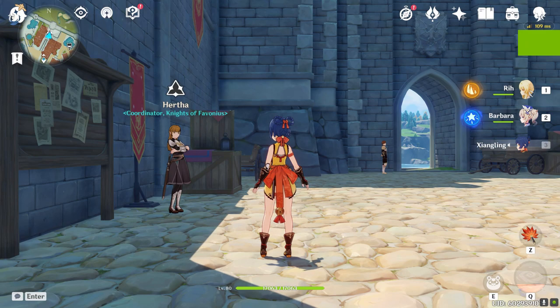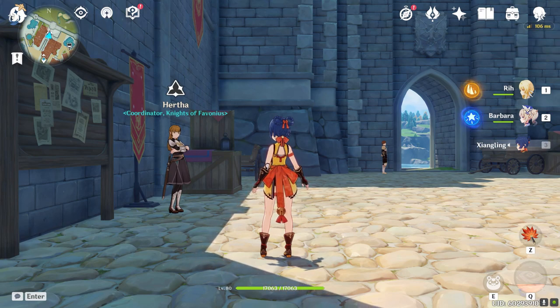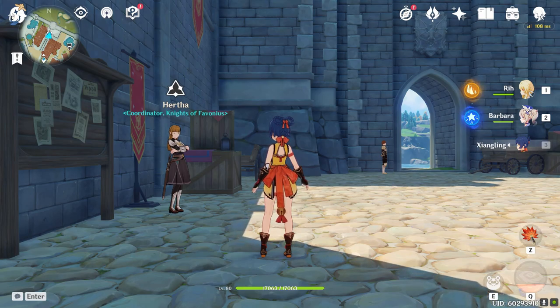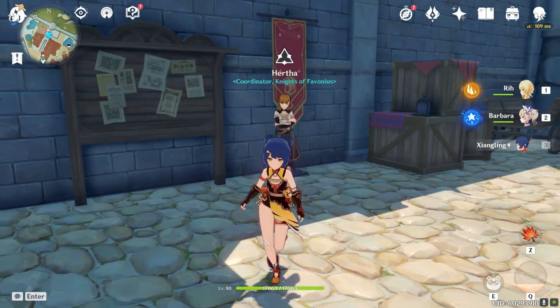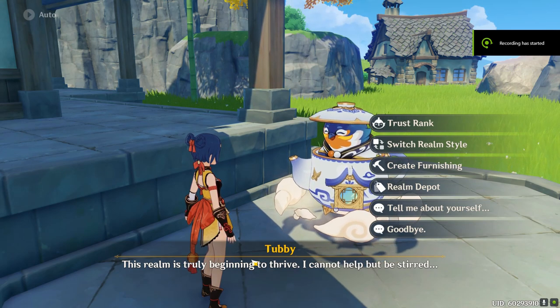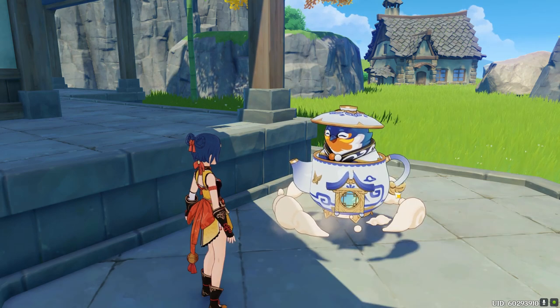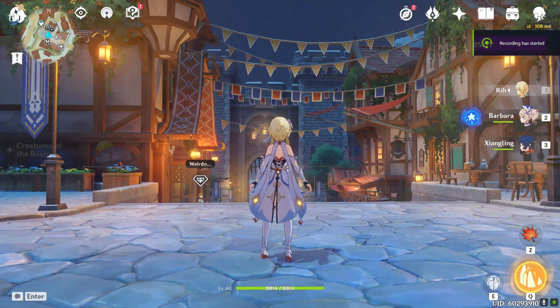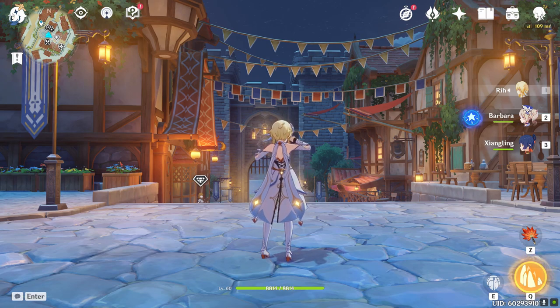At adventure rank 25 you actually have to do a quest to increase your world level, and this will happen again at adventure rank 35 — do this first. On the way to adventure rank 30 you unlock the city reputation system. Do this every week. You also gain access to more domains and the Serenitea Pot. Progress through that system to gain access to the shop. The highest priority to buy each week is the resin, and aside from that you probably want to buy talent books or artifact experience. This covers all the systems tied to adventure rank, including the world level system.